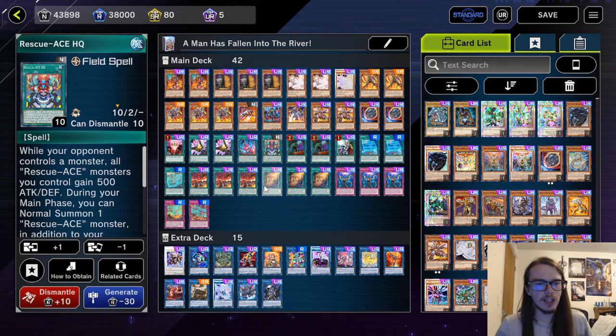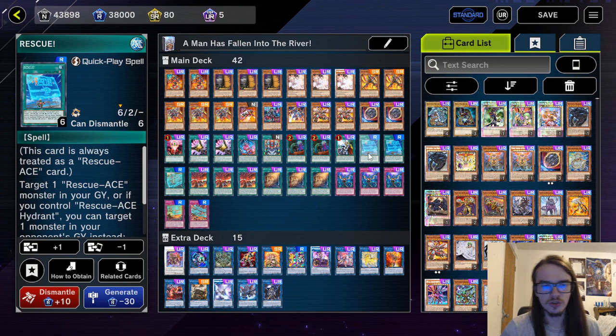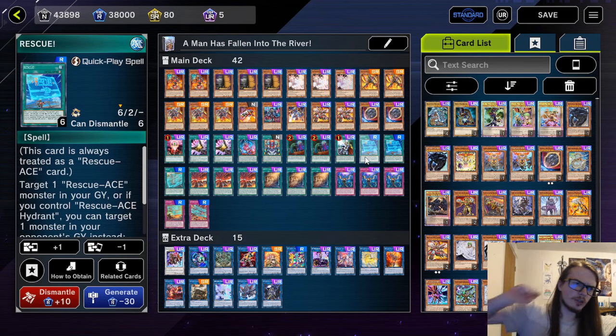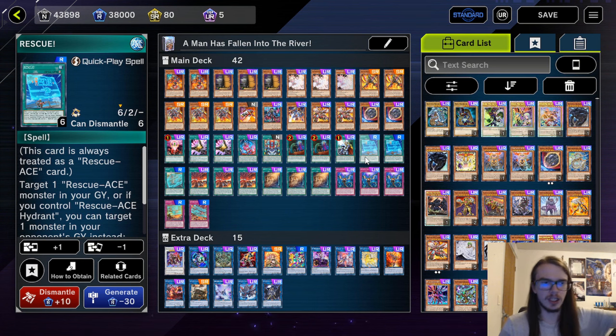We're also running one HQ, three Emergency, one Alert, one Contain, one Extinguish, and two Rescue. Rescue is pretty nice because it specifically Reborns from the Grave — being able to draw it is very useful, given the fact that you can utilize it to bring back an Air Lifter or bring back whatever you need. There are a lot of times where you just want an additional way to Reborn a guy, so having that additional follow-up is very, very useful.